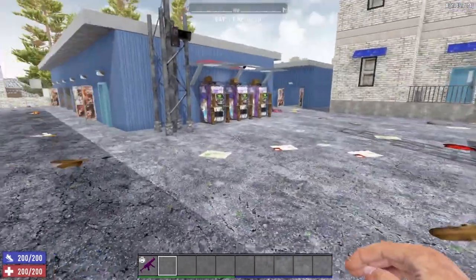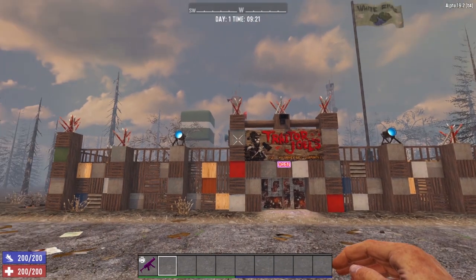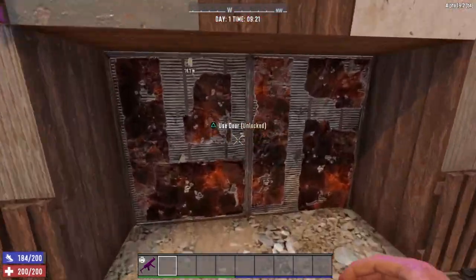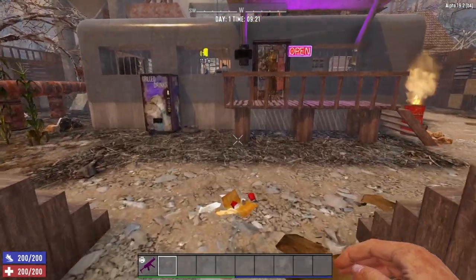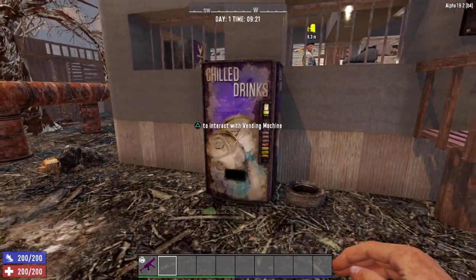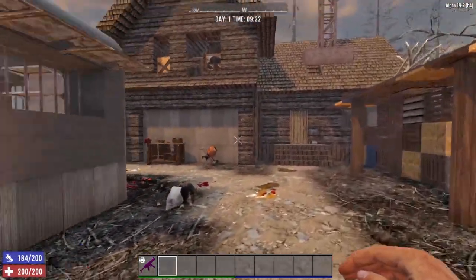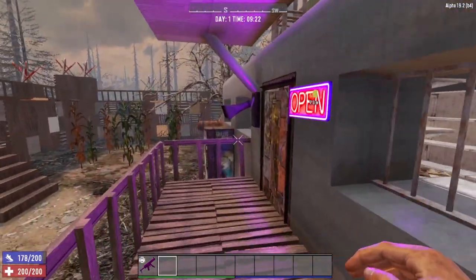Next we have Trader Rekt's compound. Fair warning: Trader Rekt is a gigantic jerk. But you do have access to a vending machine here and all the crafting stations are littered around the compound. Definitely go through it and loot what you can — he doesn't mind if you take it.